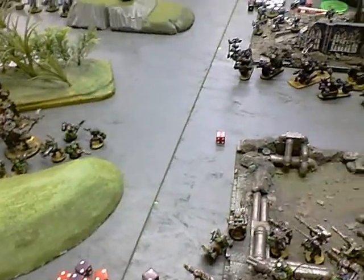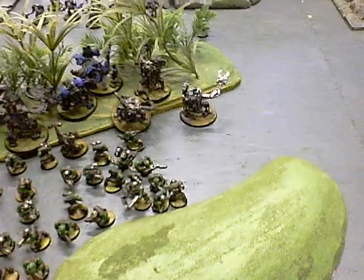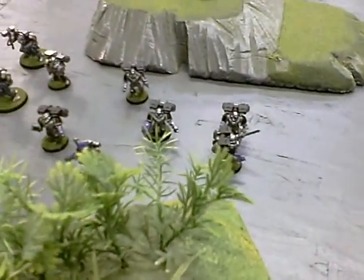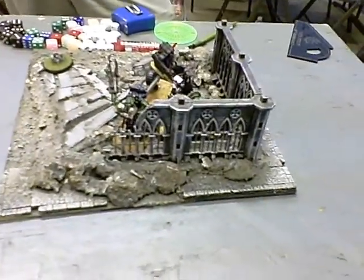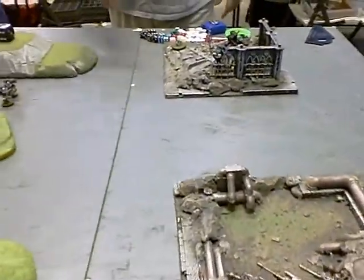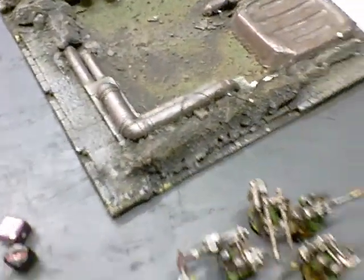Drop pods coming in at the bottom of turn one. Bottom of turn two: these guys ran up, some shooting at the cans — shook those two and destroyed one more. Over here I lost a couple of KnobBikers to a fist but they passed their leadership. The drop pod came in over here. Middle of turn two: shooting between the Grazookas and the Ludas took out half that unit, despite Feel No Pain. The cans with rockets took out the drop pod because it had a locator beacon, and the knobs shot and assaulted, wiping out all but one model.